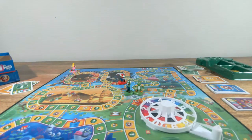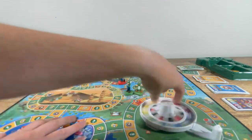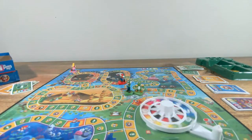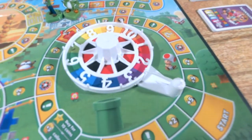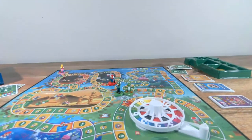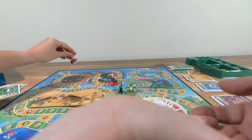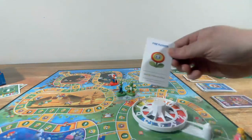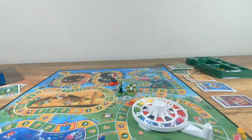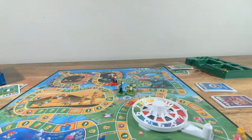Bowser steals all your coins and sends you back to the start — your turn ends. Now I'm going to use my Fire Flower and steal one of Pirate Penny's stars. And every time you land on a seven, Toad gives me four coins from the bank. I steal the red star — now I have five stars. She's going to say, oh no, Mario. I've got five stars!